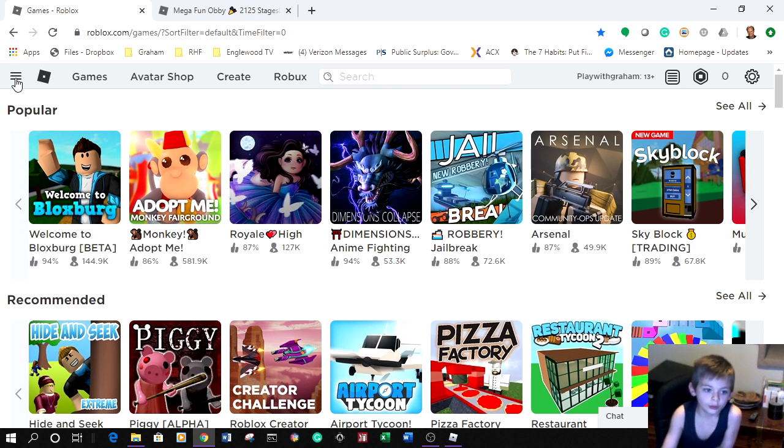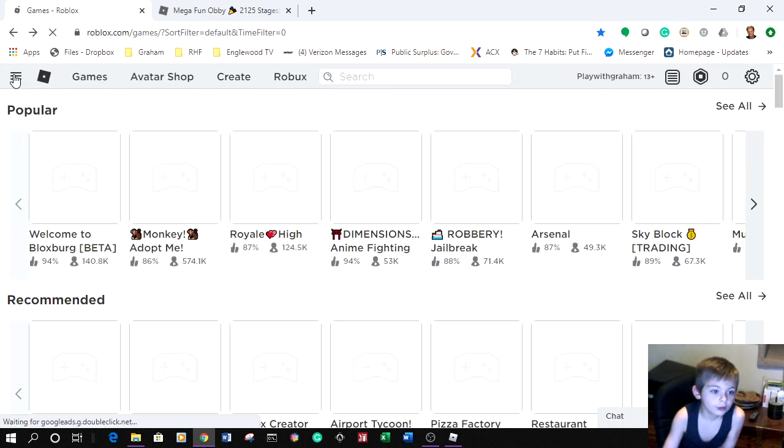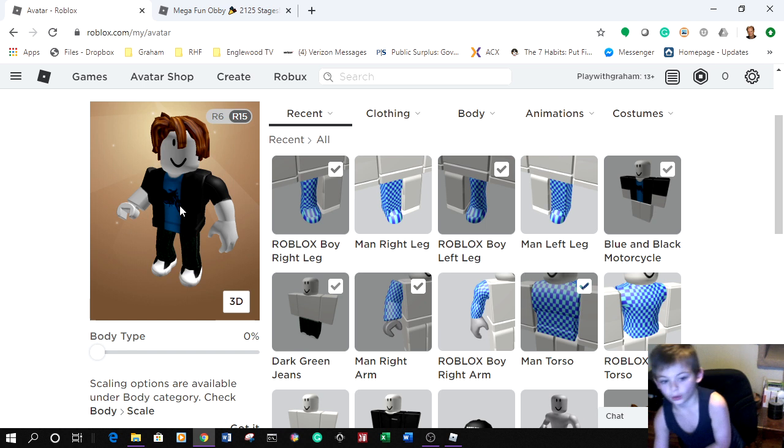What you have to do first is go up to the three lines and click on it. Then go to Avatar — yep — and then you'll be on here like my normal self, my weird old normal self.